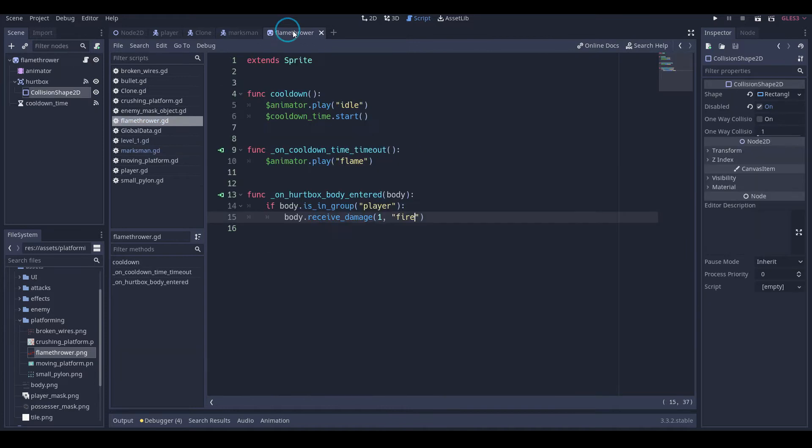For now we're going to go into our frame floor and we'll go: if health body is in group 'enemy', then body dot receive_damage — we'll make it 2 and fire. Actually we'll make it 3.